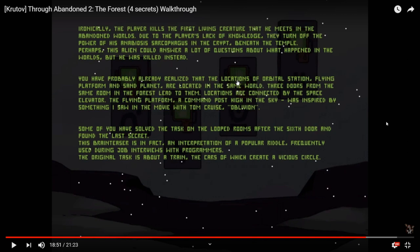The locations of the orbital station, flying platform, and insane planet are located in the same world — three doors from the same room in the forest lead to them, connected by the space elevator. The flying platform command post high in the sky was inspired by the movie 'Oblivion' with Tom Cruise. Some of you have solved the task on the looped rooms after the sixth door and found the last secret. This brain teaser was an interpretation of a popular riddle frequently used in job interviews with programmers, asked about a train.